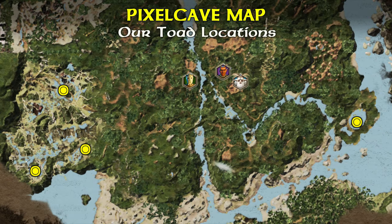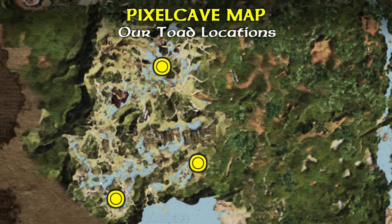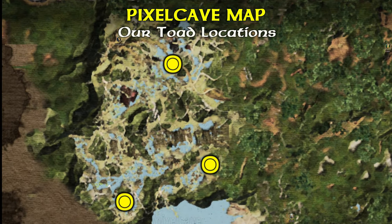This is our Pixel Cave resource map. Toads can be found day and night at these locations. Toads are pretty rare as there are only four locations, with three of them being in the same biome. In light of that, the swamps to the west are your best option as long as you can deal with spiders.